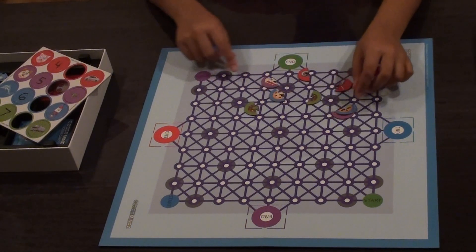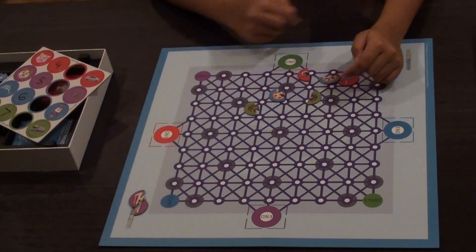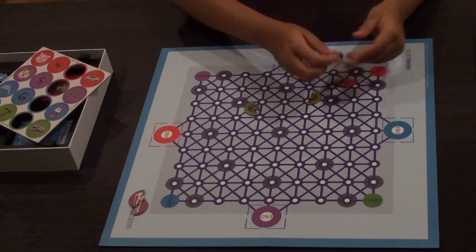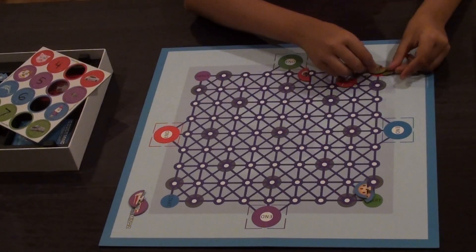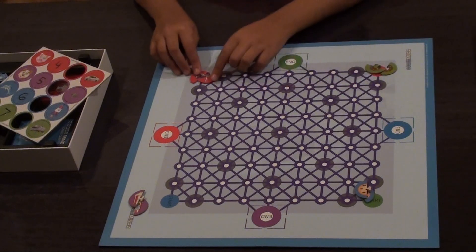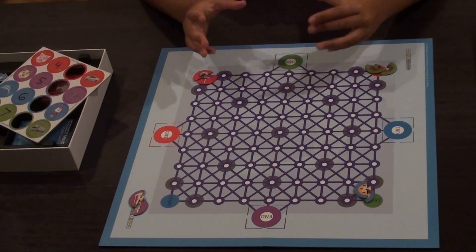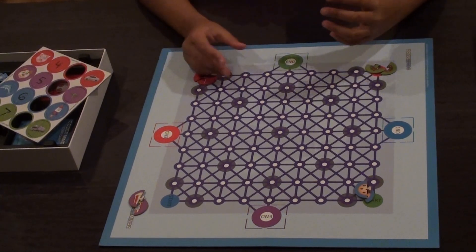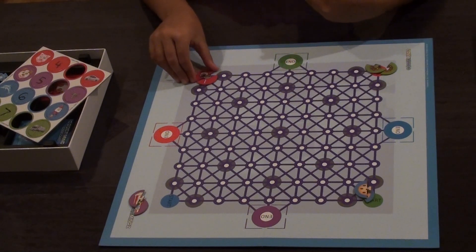Since I'm purple, I would be giving my pieces to blue, and they'll be placing mine. Blue will give their pieces to green, green will be placing them, and then green will give to red, and red will give to purple. When you place the pieces, the goal is to place them in a way that makes it harder for the other person and easier for you to win.